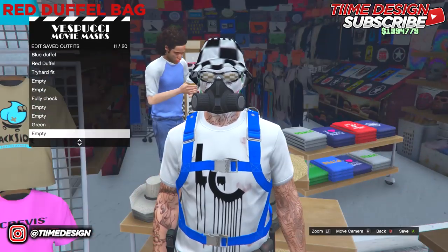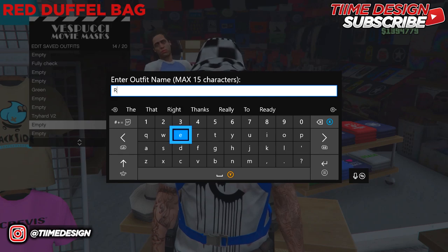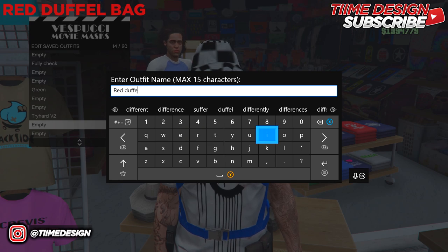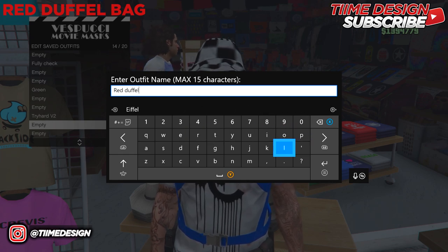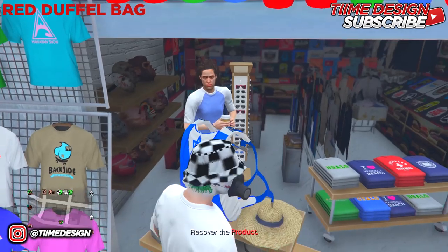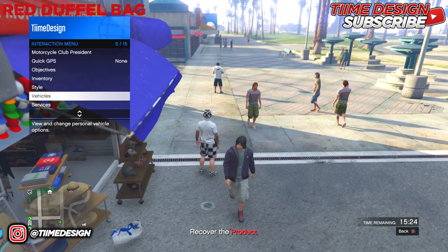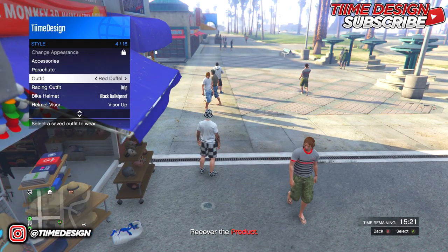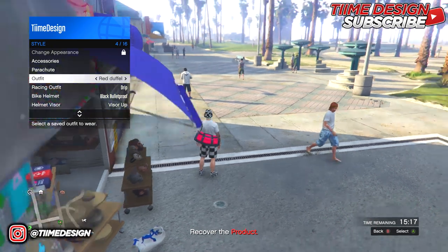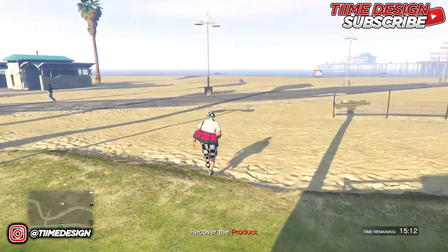If you do it correctly you should go into the shop. Once inside, save the outfit — I'm calling it 'Red Duffel.' There you go, the red duffel bag is saved. When you get out of the shop it will appear gone from your character, but if you go to Style then Outfits and look for the red duffel bag outfit, you'll find it there. That's the red duffel bag done.